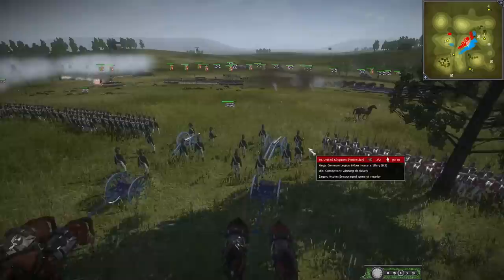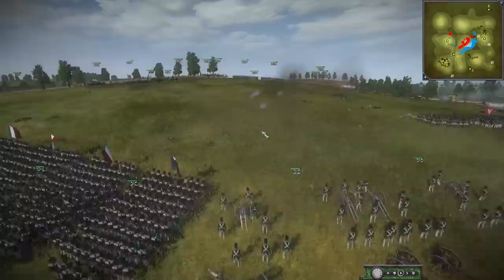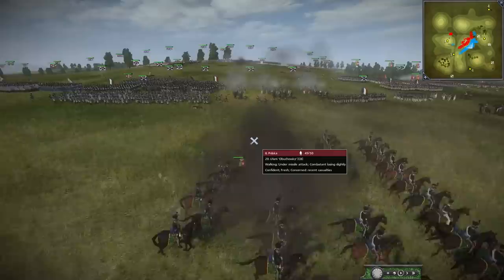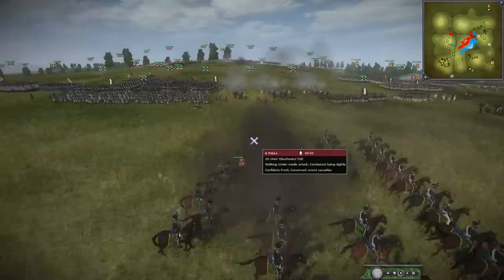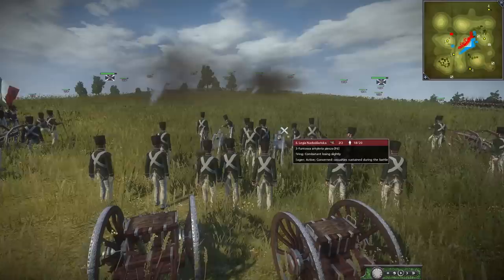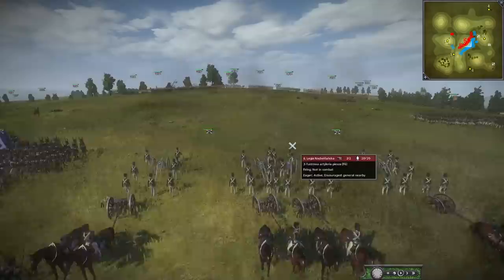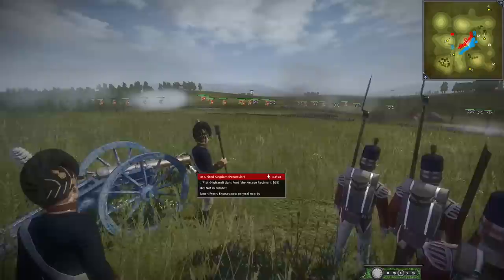They've got this nice position and set up an artillery piece, which is probably going to be taking on the Polish artillery over here. It's going to be a pretty intense fight — very close range for artillery. Imagine being an artillery crewman — it's kind of like a line battle but with artillery, quickly reloading, cleaning, sponging, getting it ready. It's a battle of who can shoot faster and more accurately. The British do seem to have a bit of an advantage because they have the high ground, but they only have two pieces.